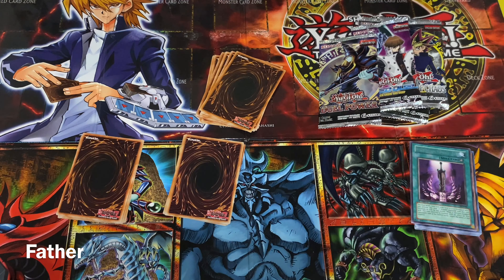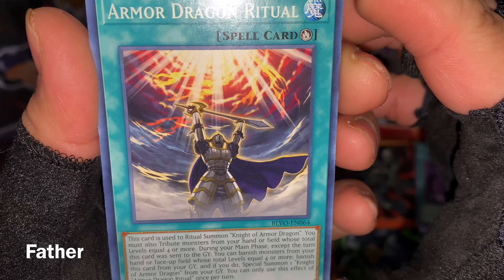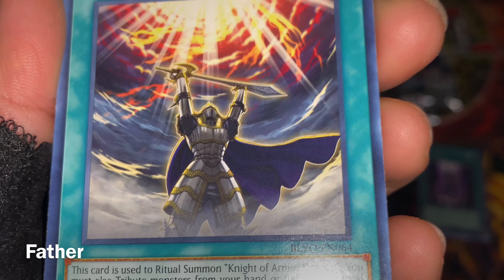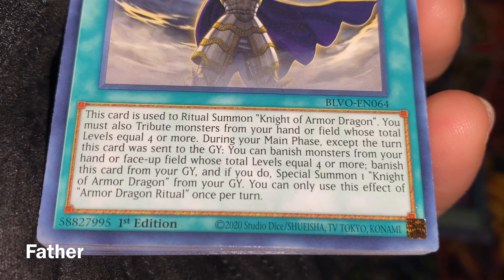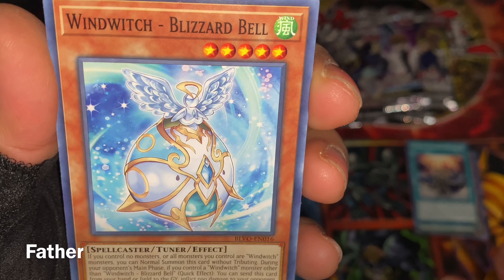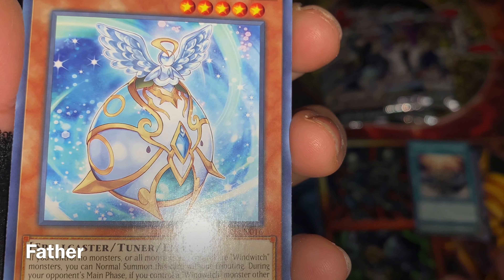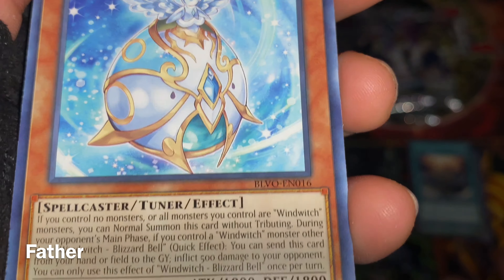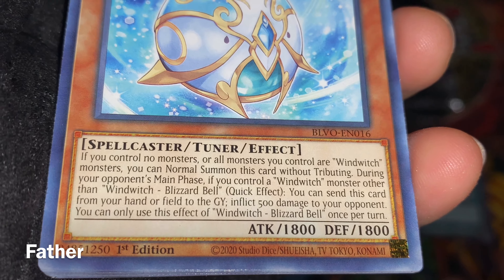Next stack. First card is Armor Dragon Ritual — a ritual spell card showing a warrior raising his sword to the clouds. Then Wind Witch Blizzard Bell — a very fat-looking ornament with a little thing on its head. It's a spellcaster tuner with 1800 attack and 1800 defense.